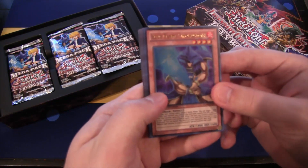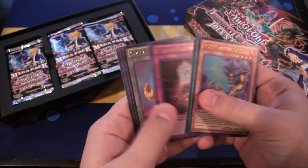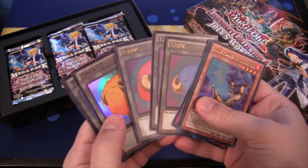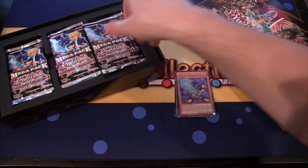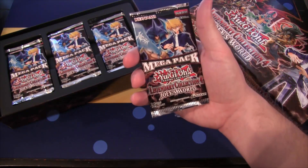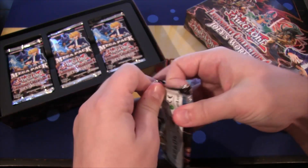Here's our promo pack where you get Blue Flame Swordsman, Harpy Lady Phoenix Formation, Card of Last Will, and then token cards — all these different sheep tokens, which is pretty cool especially for back then because we didn't have a whole lot of token cards.